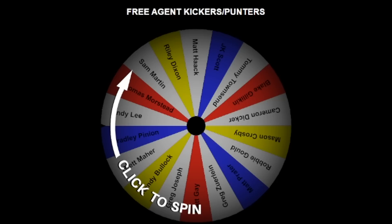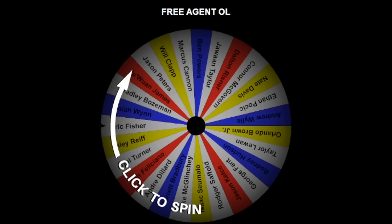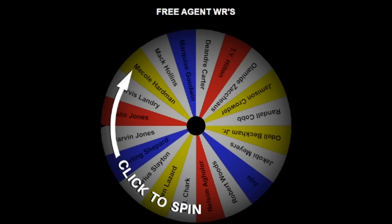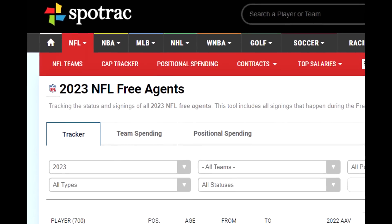We have free agent kickers and punters, safeties, cornerbacks, linebackers, D-linemen, O-line, tight ends, wide receivers, running backs, and quarterbacks. We're using spotrag.com.